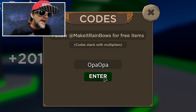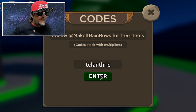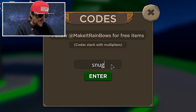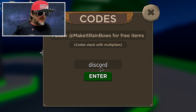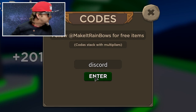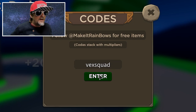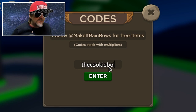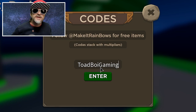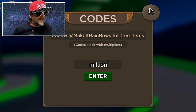Next code is 'talanthric' - boom, I've already used it but it'll work for you. Then 'snug' - boom. Next is 'discord' - boom, already used it. Then 'vexsquad' - boom, already used that one too. And 'thecookieboy' - you've got to spell it like that - boom, already used it. Next is 'toadboygaming' - spell boy like that - boom, already used it.